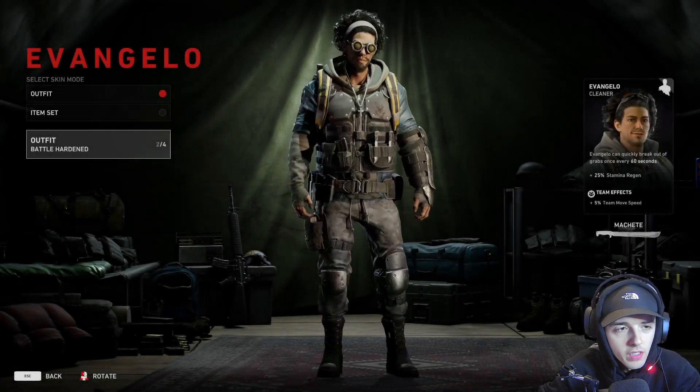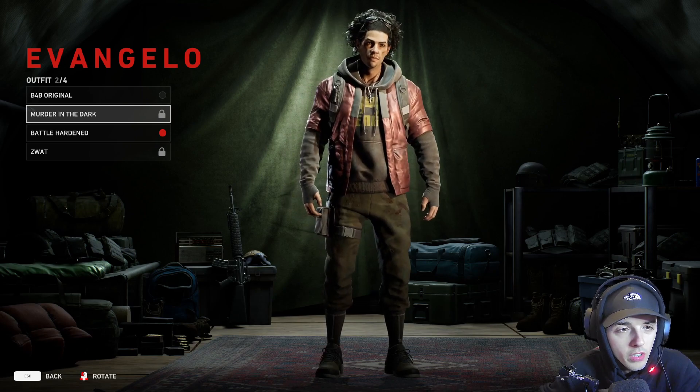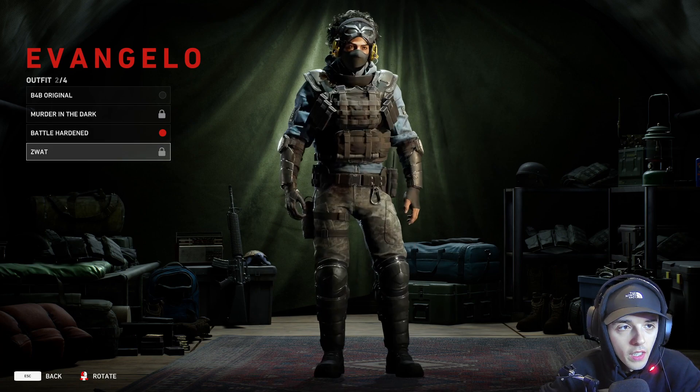I'm going to be showing you guys all of the skins for these at the minute that I've unlocked. You've got the Murder in the Dark skin, which is locked. You've got Battle Hardened, that's for the Ultimate Edition if you buy the Ultimate Edition. And then you've got the SWAT skin for Ethan.